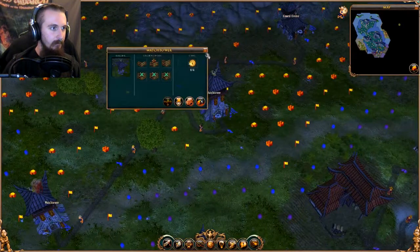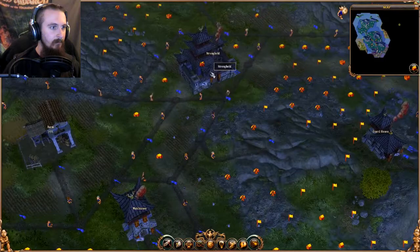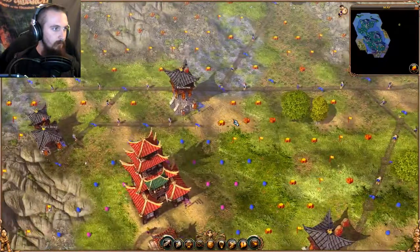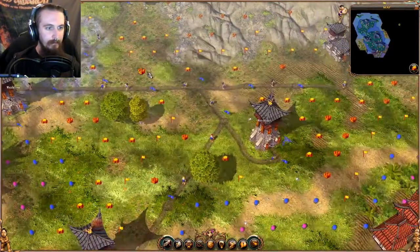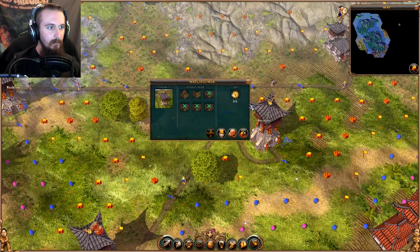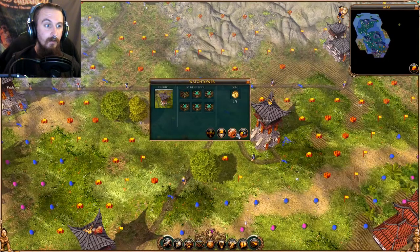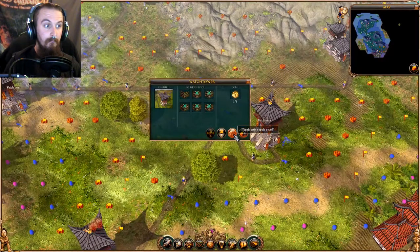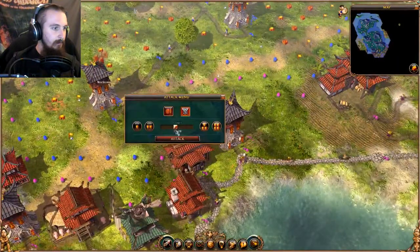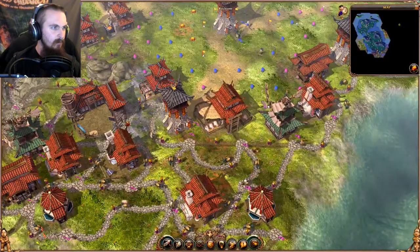Our front lines are nearly fully reinforced and fully upgraded — just waiting on a handful of gold coins to make their way down. I think all the coins I need are on their way. We're ready to go. Let's cut them off here, charge for that one and charge for there as well.